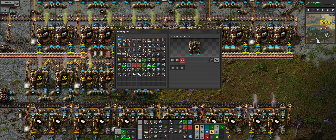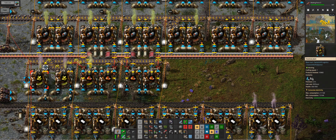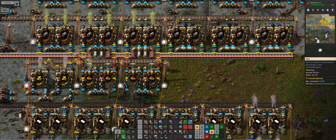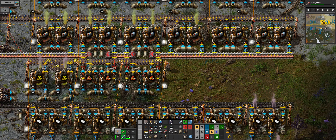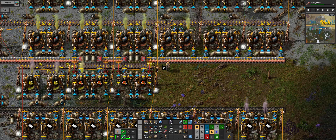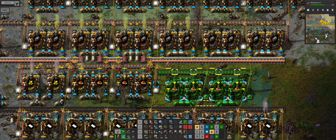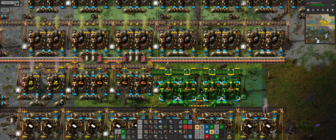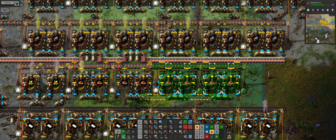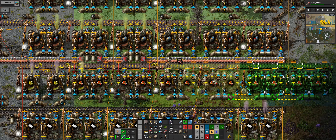We need to start filling out these empty segments we put in here because these are actually dedicated for the green circuits array. Let's come have a look at our liquids and see how we're doing on all of them. Sulfur seems to be a problem - we're not actually producing enough sulfur. These guys are not working.